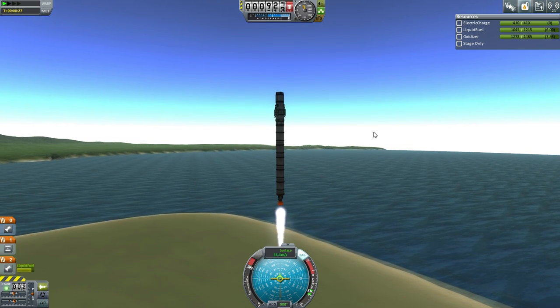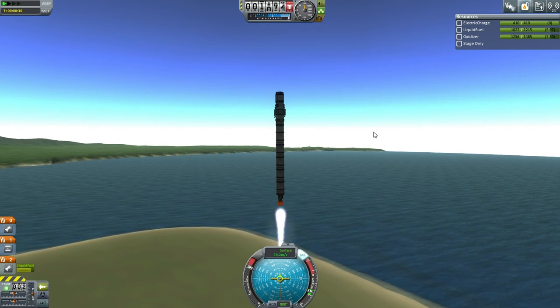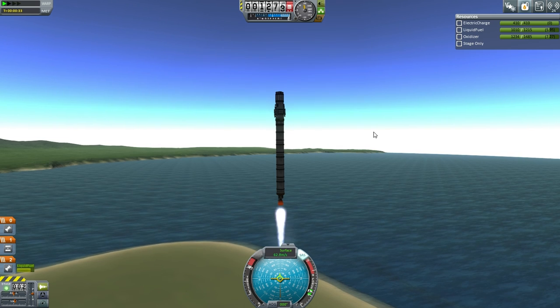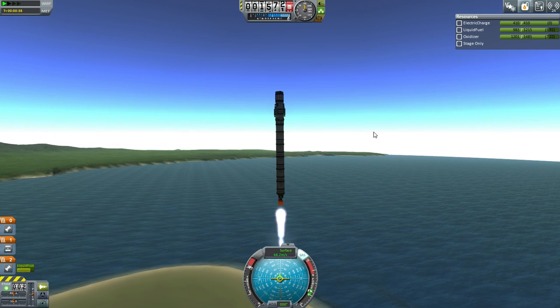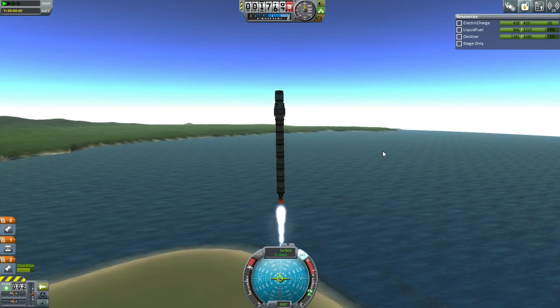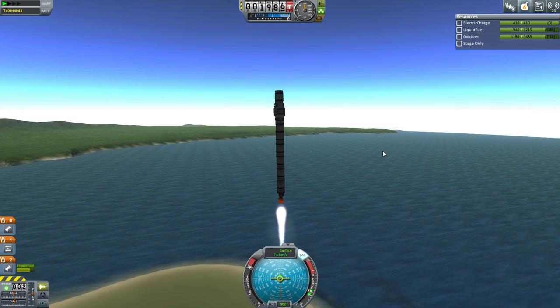The gravity on the Moon is about 1/6th that of Kerbin. We haven't really talked about calculating thrust-to-weight ratio very much, but of course if something has a thrust-to-weight ratio of 1 on Kerbin, that means it has roughly a thrust-to-weight ratio of 6 on the Moon and 20 on MIMAS.